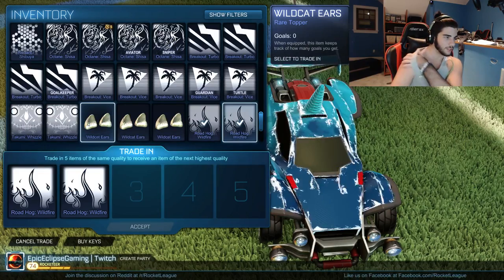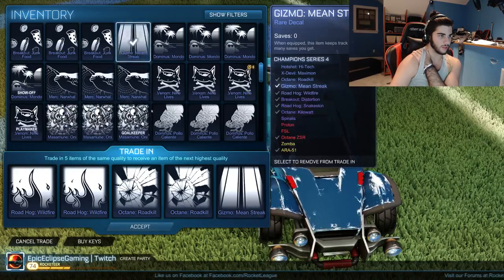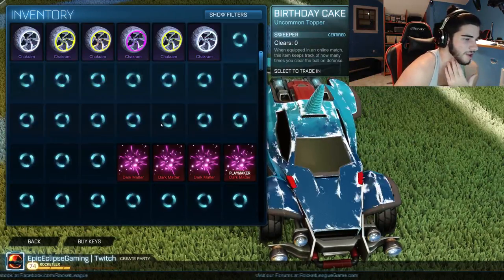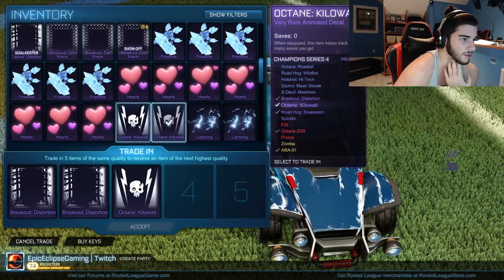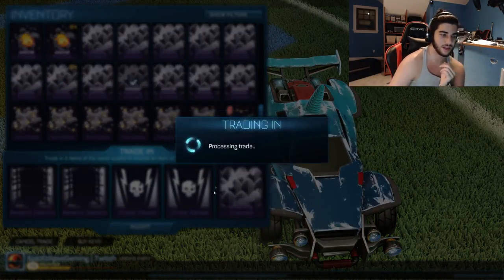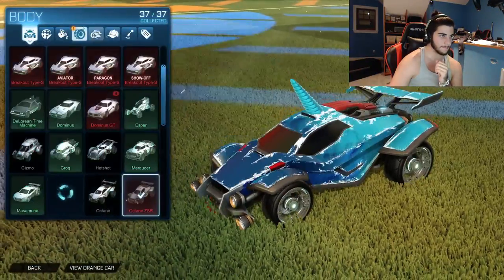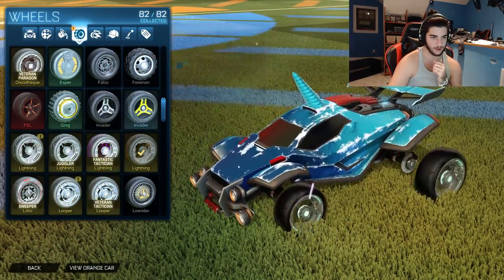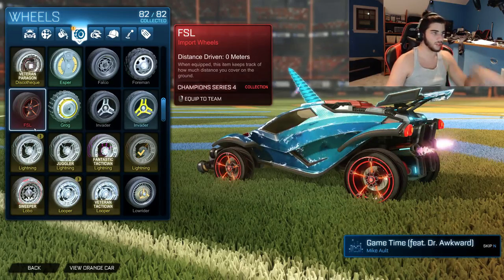Okay so we have two of these, and another Gizmo. If we do that we get another one — two Breakout Distortions. We have enough, it was just really broken it seems. Two of these, and then Roadhog — and we can trade it up. We got some FSL wheels, let's look at those as well. They spazzed out a little bit but that's okay. Not bad, I kinda like them — especially painted they should be really really nice.